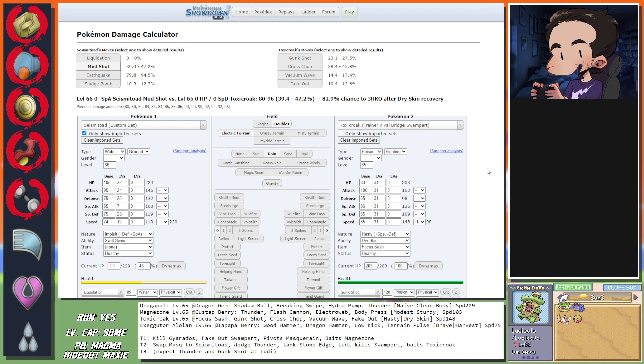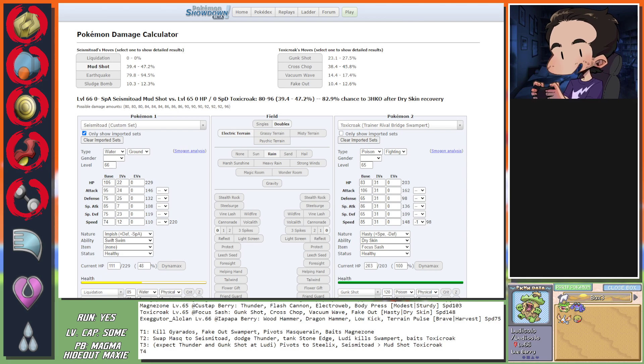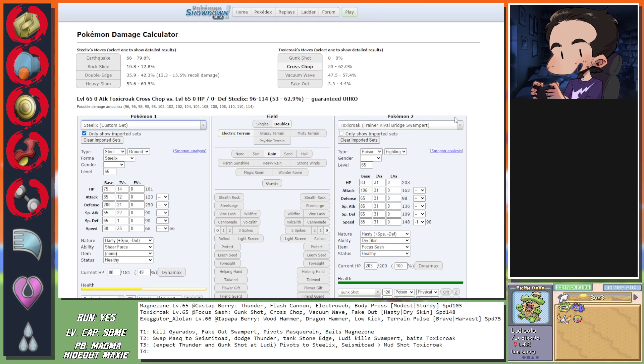Okay so it's Thunder and Stone Edge - the problem is I don't have a clear way to kill Dragapult. Unless I can take Thunder and Stone Edge, which is unlikely. Kingdra can take a Thunder: 46 to 55%, and Swampert's Stone Edge at minus one is 31 to 37% - dodging crits here. Ludicolo Energy Balls the Swampert, and Masquerain pivots to Kingdra immediately. I'm baiting Toxicroak and they'll see a kill on either side - it's a coin flip. Stone Edge hits - survive this. Incoming Magnezone.